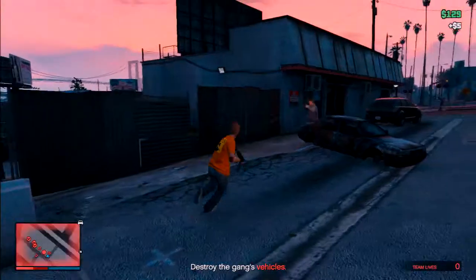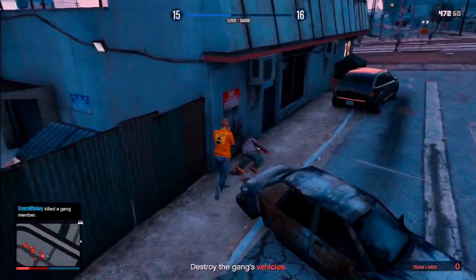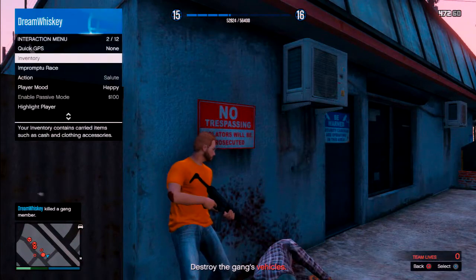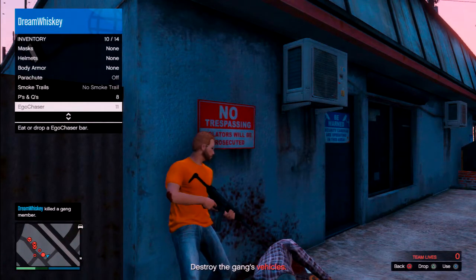My name is Whiskey and in this video I'm going to show you how to heal yourself quickly in GTA Online. When you are hurt or damaged, what you'll want to do is find cover, snap to it, open up your interaction menu, go to inventory, scroll down to your snacks, and eat them. This will provide you with instant healing.